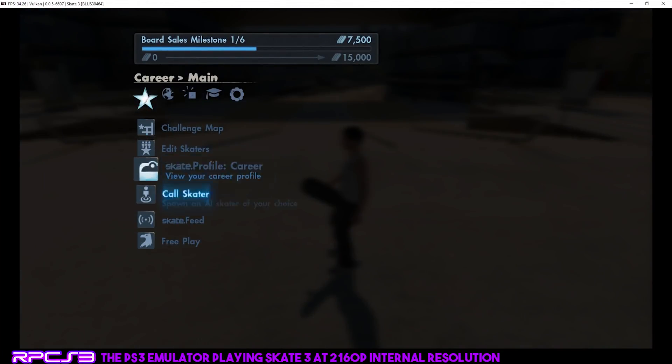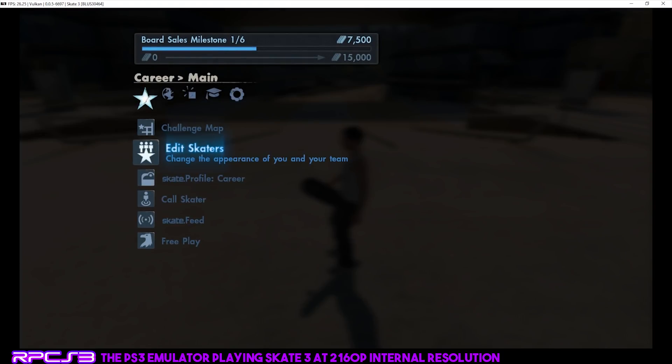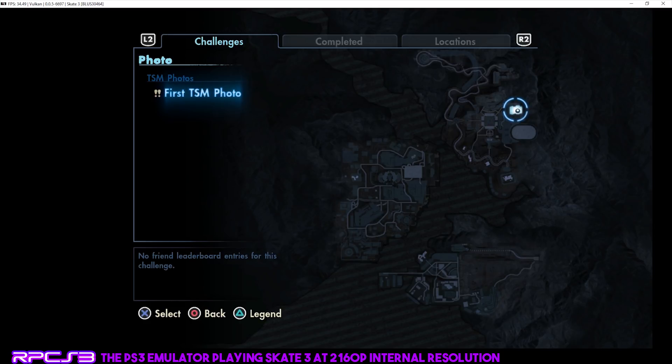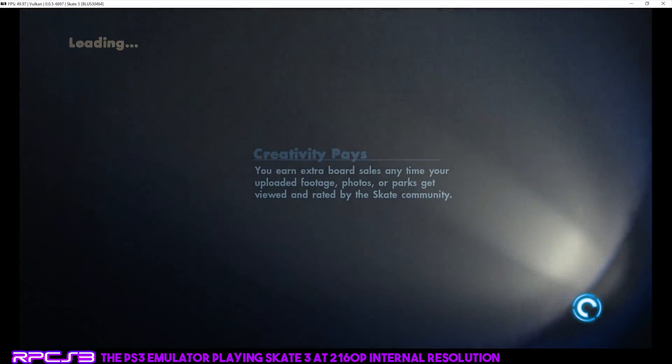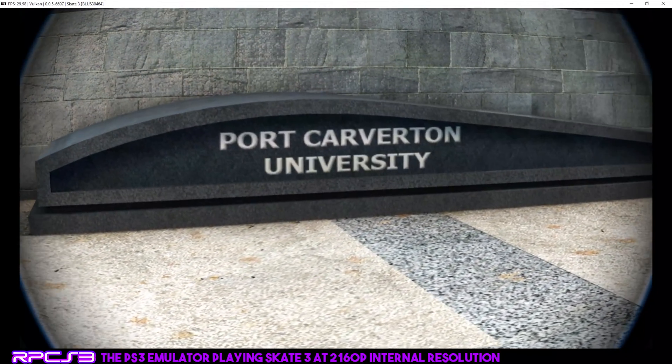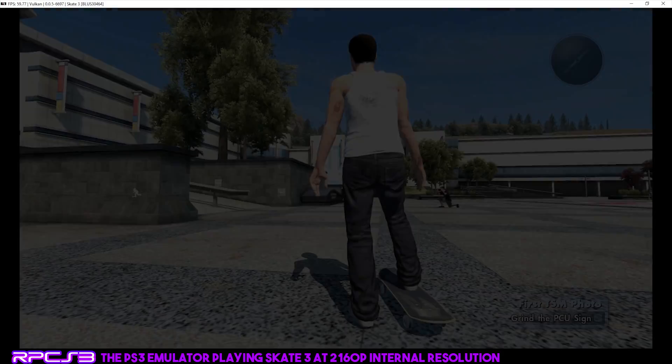We've checked out this location. There is a part in the game where you couldn't progress any further — it wouldn't crash outright but it would get to the loading screen and just stall. I want to test that out to see if it's been fixed. So let's get into the challenge map — I believe it's the photo one. I've already done a lot of the challenges, which progresses you through your career. When you get up to this location here, you can do the trick, but it would just stall at the loading screen. So I suppose you would call it a crash.